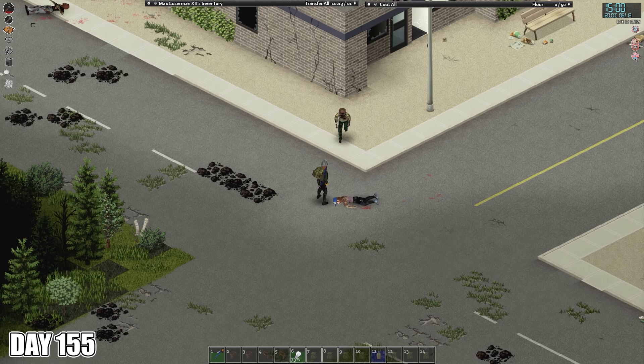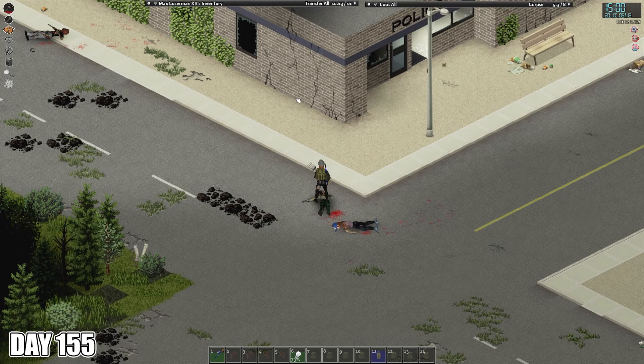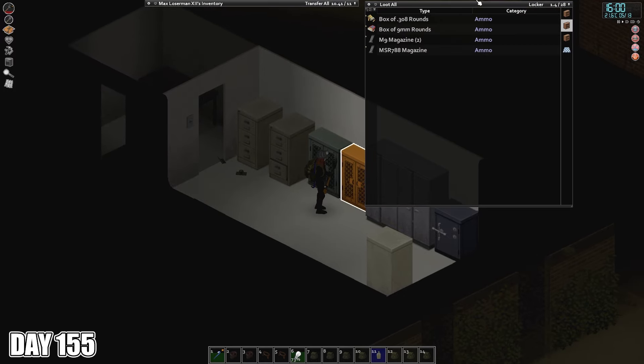On day 155, I returned to West Point and fought my way into the police station in town. There was not much I needed from there, but looting the police station is always just a thing you have to do in a zombie game. I came away with some ammunition and a handful of dead zombies by the end of the day.